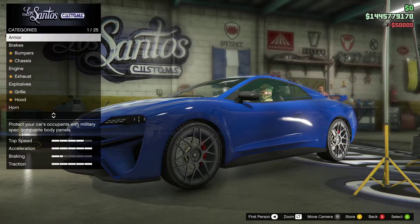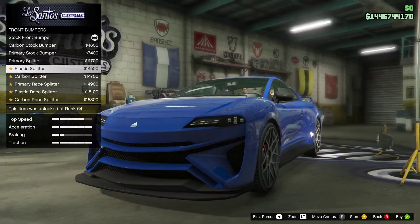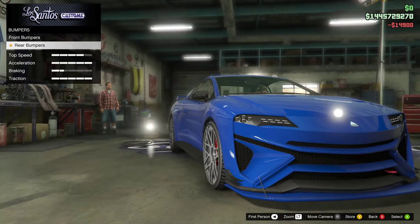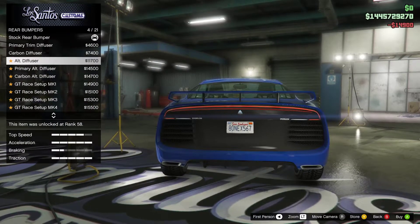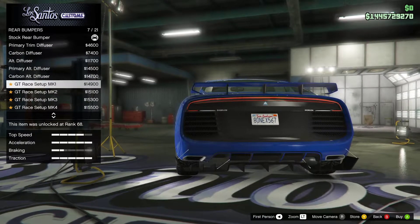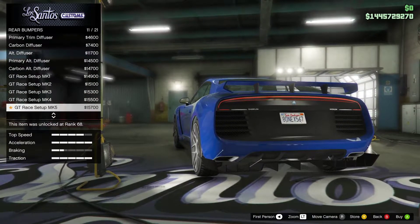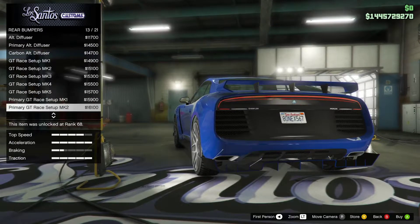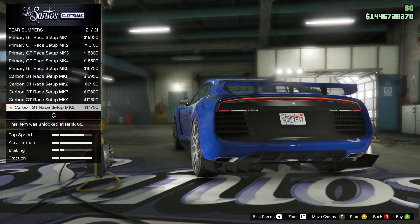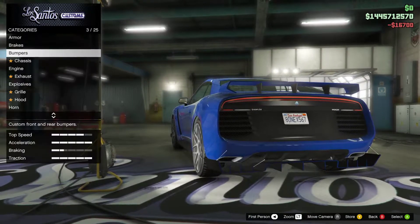Armor — yep. Brakes — yep. Bumpers: stock bumper's bad. I think I'm going to go with a splitter — race splitter. I want a primary race splitter. Rear bumpers: primary trim, carbon. Alternative diffuser: primary alt diffuser, carbon alt. GT race setup, race setup mark two, GT race setup mark three through six. Primary GT race setup — I like carbon number five, primary GT race setup number five.